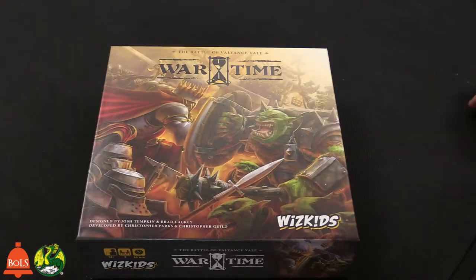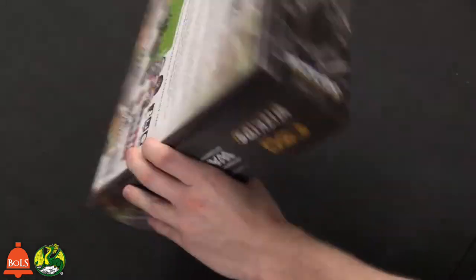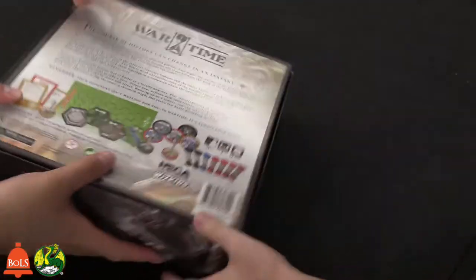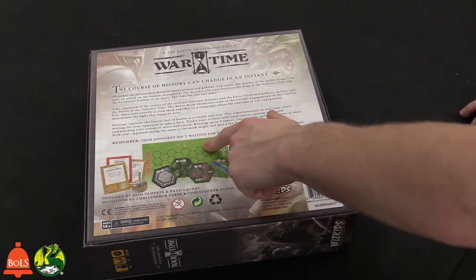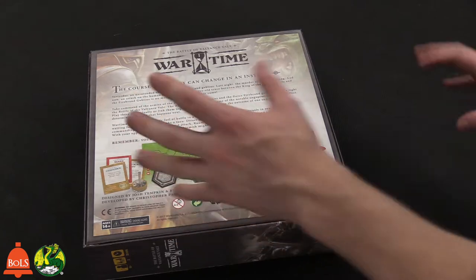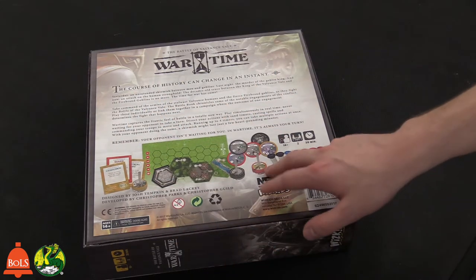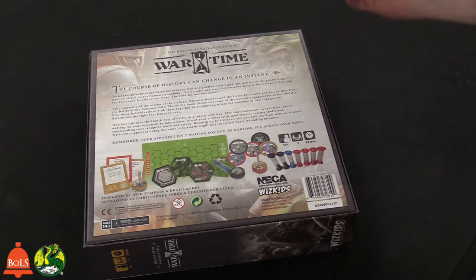Let's take a look inside. All right, Evan, it is Wartime! So it's humans versus orcs as you can see from the cover. Here's all the components. You're going to have a blank grass board with tiles that are used as terrain pieces. You have troops, and it's interesting how they do the troops - it's discs on top of each other, and when you have to lose troops, you take discs off.